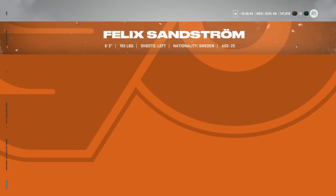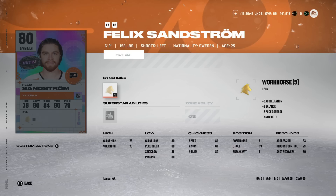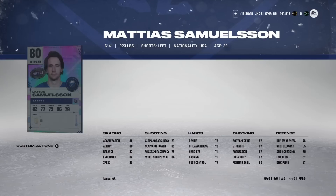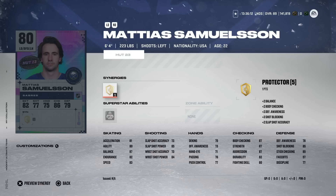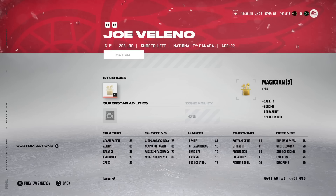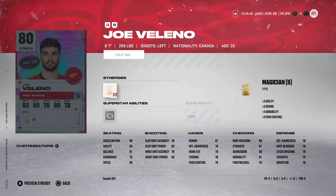Starting with the Eastern Conference cards. Felix Sandstrom from the Philadelphia Flyers is a six-foot-two gold goalie with Workhorse and Adventurer — Adventurer might be the most useless superstar ability, but smaller goaltenders have been very usable. For Flyers fans, Matthias Samuelson — who just secured a big contract from the Buffalo Sabres — gets a HUT 23 card. The six-foot-four, 223-pound left-handed defenseman is 80 overall with Bouncer, which is a sneaky good ability, but 83 speed and 81 acceleration means he's skating in mud.